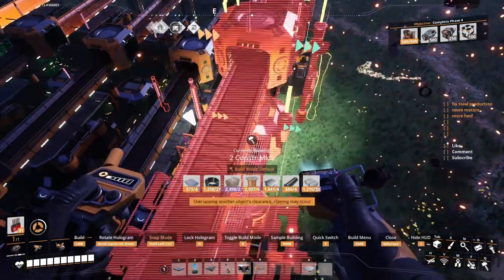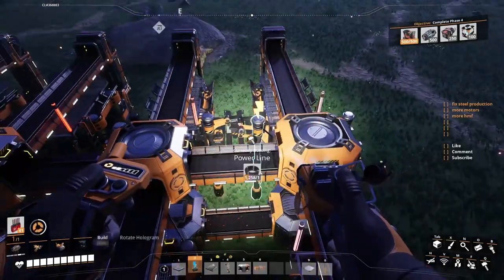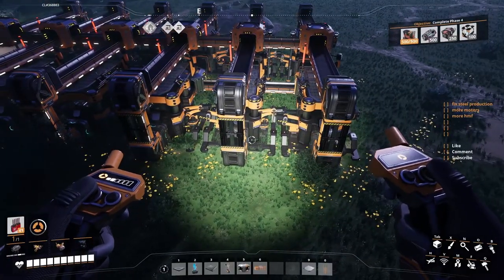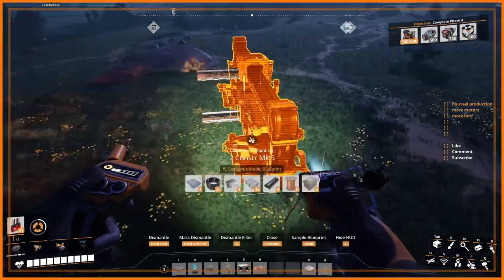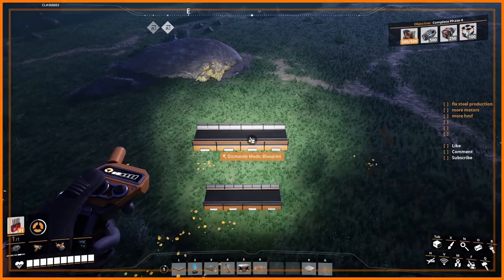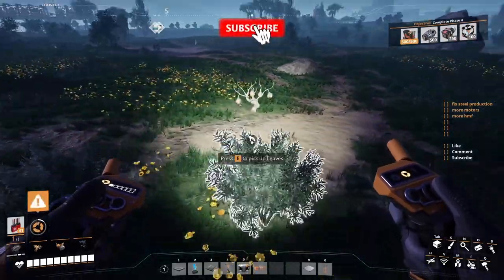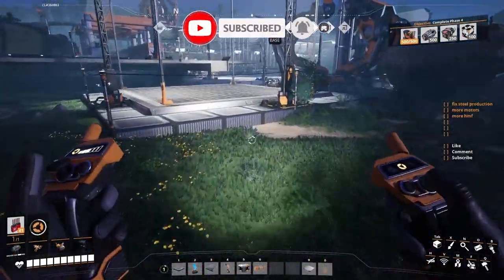Just align them, come in here and connect your belts down, connect your power poles — it's done. If it had been built on the floor it could have been a lot cleaner, but it's good anyway. Well, that's it guys for the blueprints for the constructors. Hope I'll see you in the next one — if you like it and find it interesting, would you please press that like button for me. Thank you, take care!